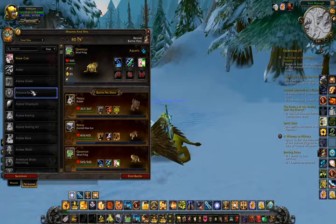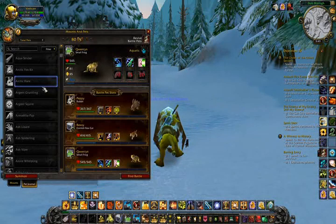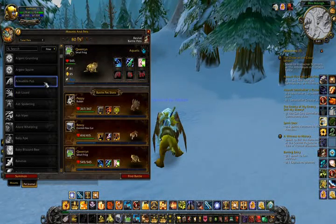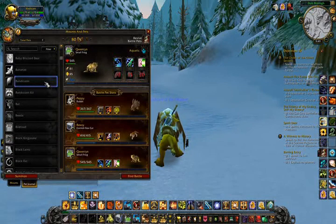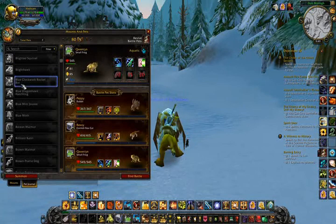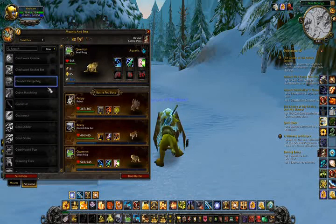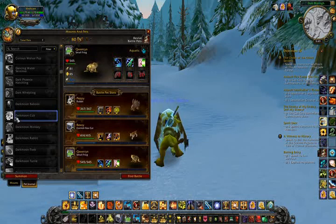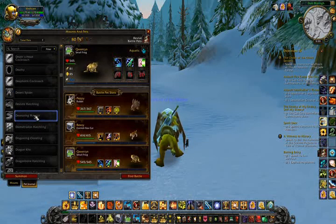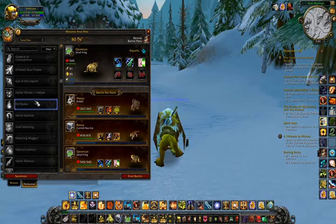There is a huge list of pets that you can actually use in the pet battling system, and most of you will already have a significant number of battle pets available. You've got the Clockwork Robot bot, all sorts of different rare birds — the list is just enormous. Every single one of these pets has a type, and these types are all just like elemental types in Pokémon. They swap out and each have their own advantages and disadvantages.